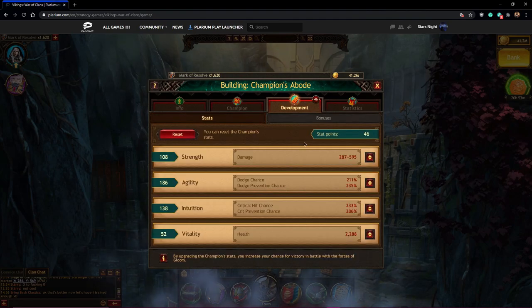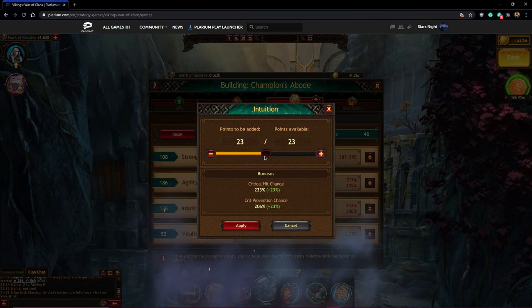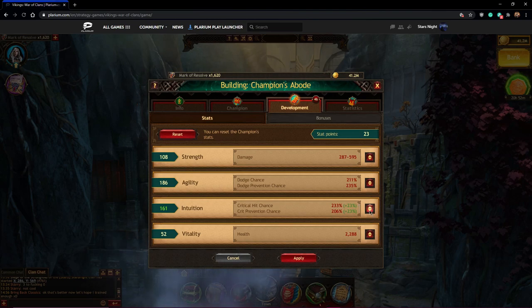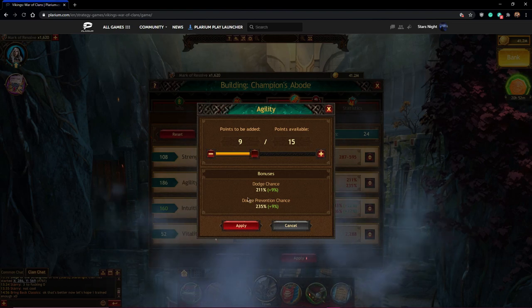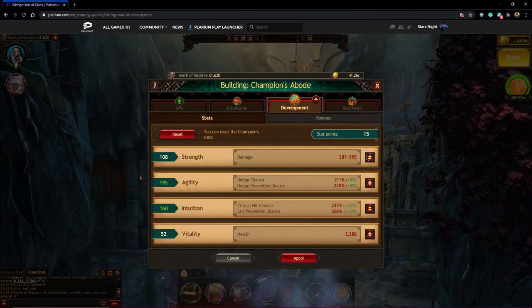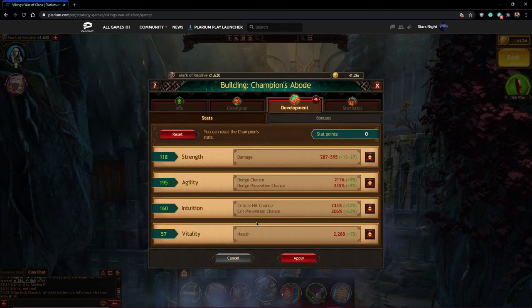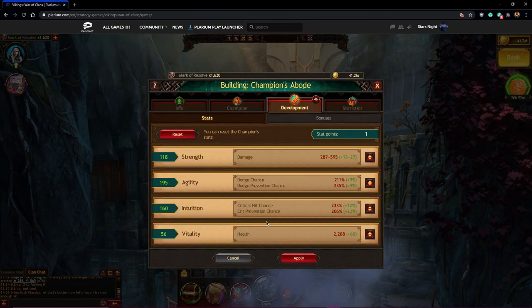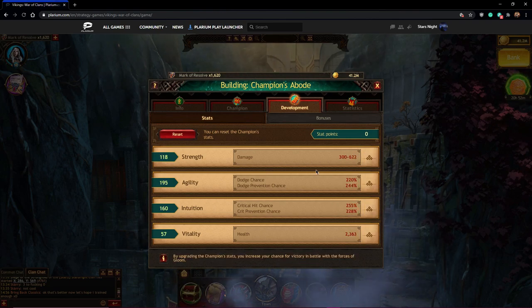Let's go spend these development points. I noticed we need to be able to critical hit a lot more, so some points will be going on intuition. I'm trying to make them as even as possible — putting some on agility, then some on strength, then a tiny bit on vitality. Apply — and this is what we're working with right now.